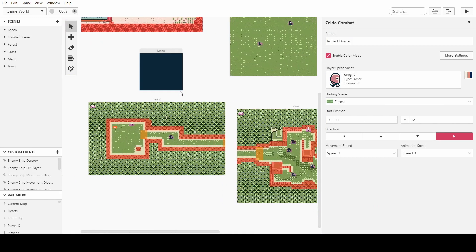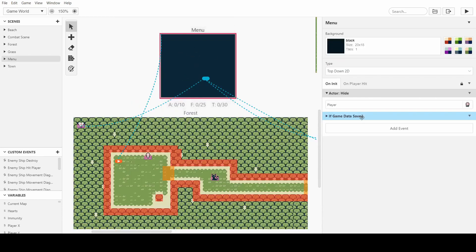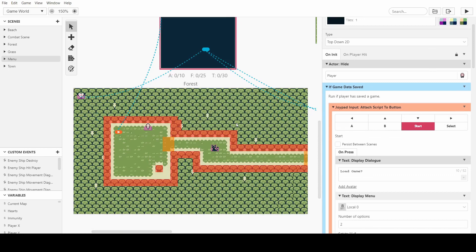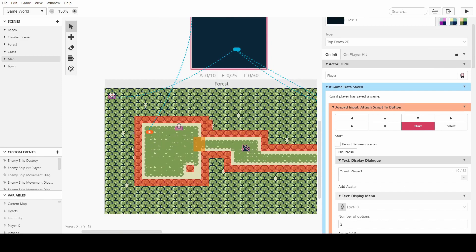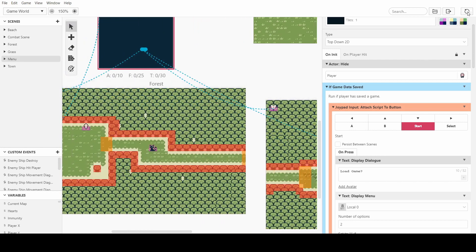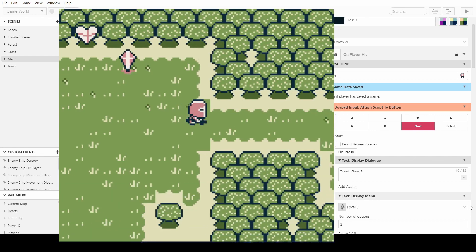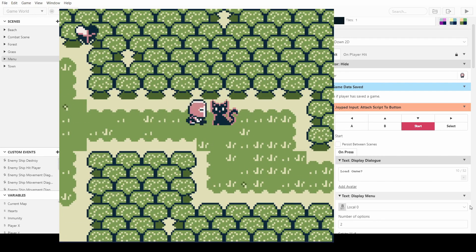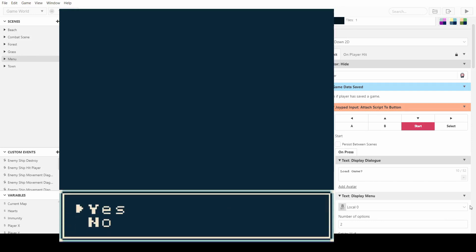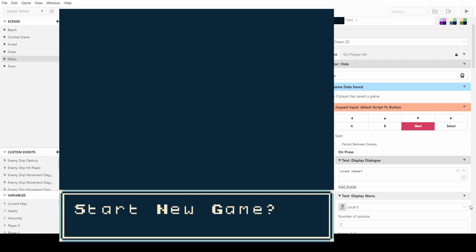Now if we play this we can test and see if it works — there are almost definitely going to be bugs, but we can iron them out as they come. To recap: there's a check to see if the game is saved, pressing start asks us something, and the start menu takes us into the first scene or loads us at a save point. Let's test: I'll get killed by the cat first to see what it looks like without a save. Once killed it says 'you ran out of life' and we're sent back to the menu. Press start, it says 'start new game,' we can say yes or no — pressing no does nothing, but pressing start again asks us again, and pressing yes brings us back.